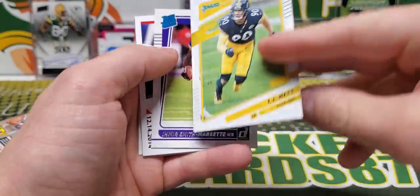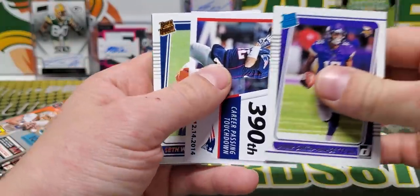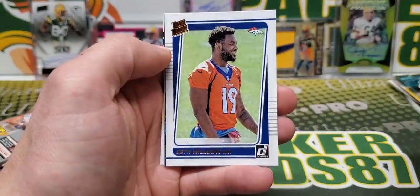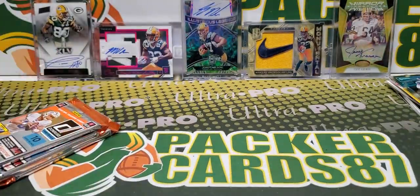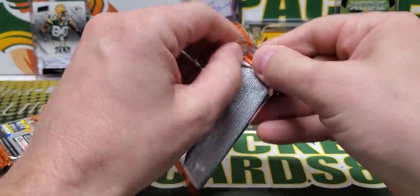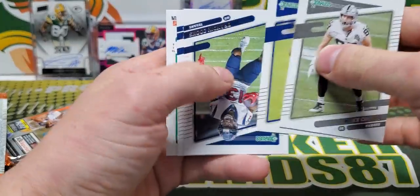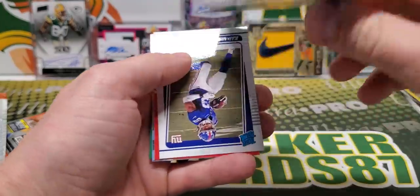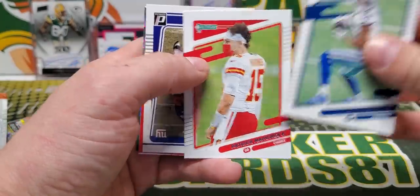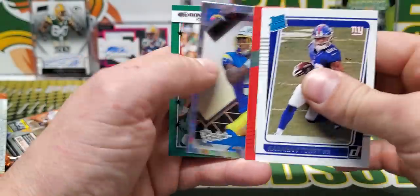What do we got here? Watt. Amir Smith-Marsette rated rookie. Tom Brady 390th. Seth Williams portrait. Tua. Mahomes. Gallup and Mahomes. We got Kadarius Toney rated rookie. Palmer.